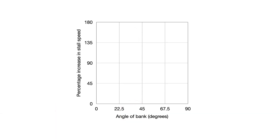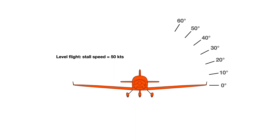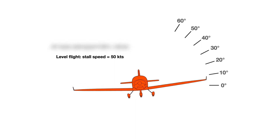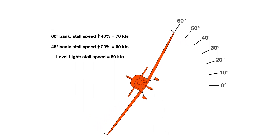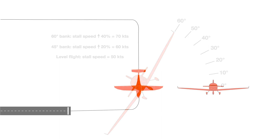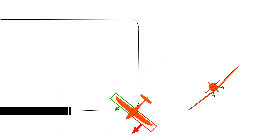First, stall speed increases exponentially with angle of bank. Let's say in level flight this particular aircraft stalls at 50 knots. At a 45-degree angle of bank it now stalls at 60 knots, and at a 60-degree angle the stall speed is 70 knots. Second, as the aircraft turns, the inner wing is decelerating towards its stall speed.